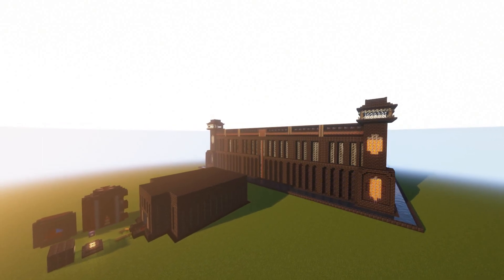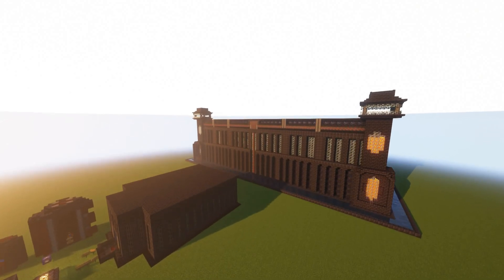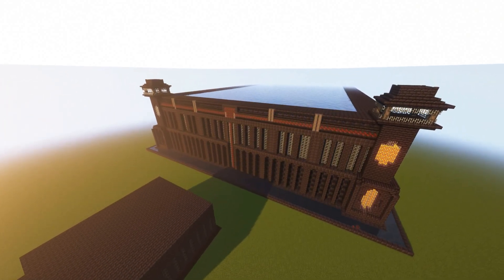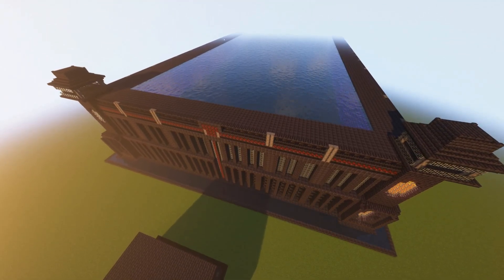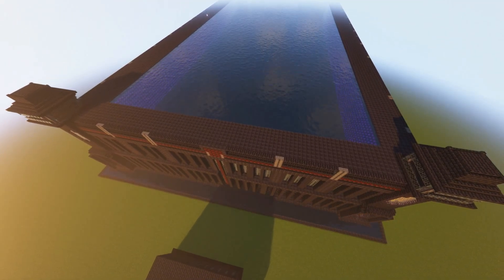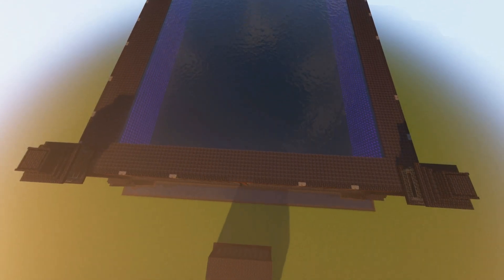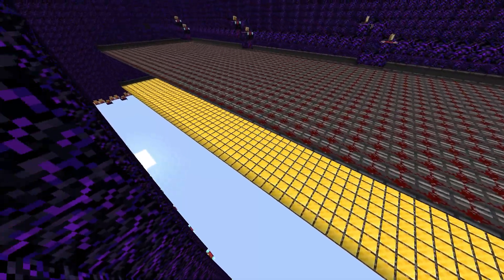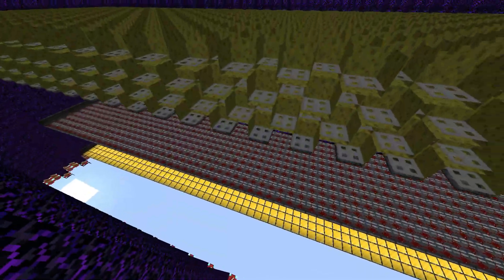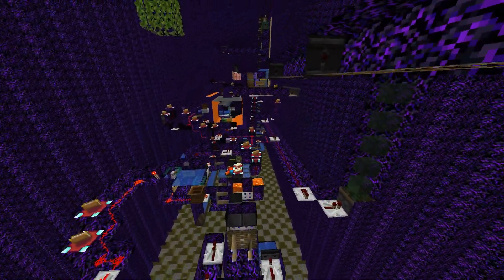The outside of the prison remains the same as it was on the Dream SMP, but it is much more different in defense. The roof of the prison is bubble columns so you can't pearl into the unchunkbanned area. There are hundreds of outer ZPIs and very secure wither walls which would take a long time to get through. There is a pearl detector on the floor of the prison which would detect anyone trying to pearl up, and then an extra layer of pearl defense just in case.